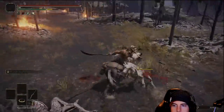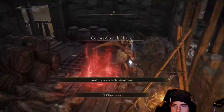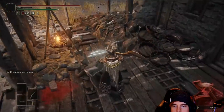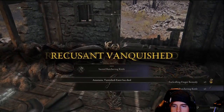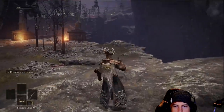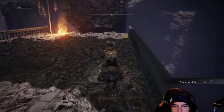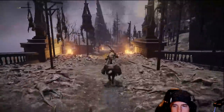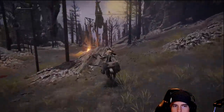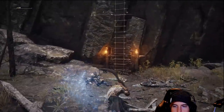Before we head up that ladder, we're going to head off to the right. We've got a couple of dogs and we'll be running into one of those random encounters with an NPC invader. From this invader, we'll be able to get one of those finger things and a nice great sword or great axe. Over here on the right in this broken-down bridge, we're going to have a stone sword key — we'll find about a handful of them in this area.